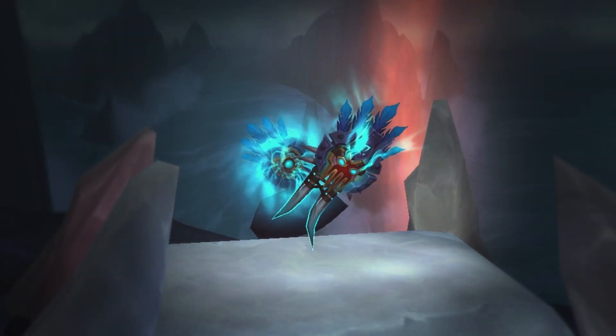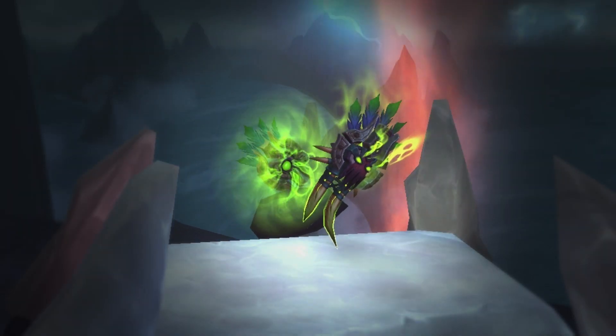Like every artifact appearance, this one comes with 4 different color variations, which you can unlock by doing different activities.